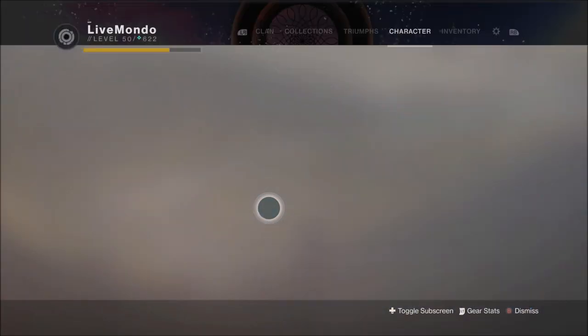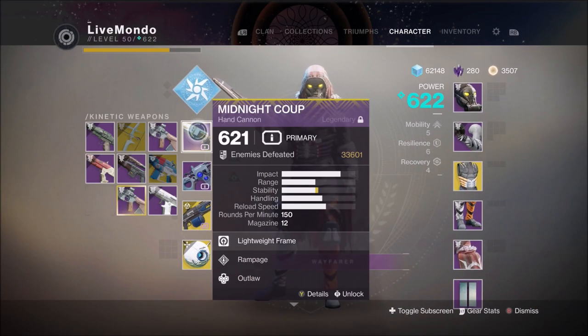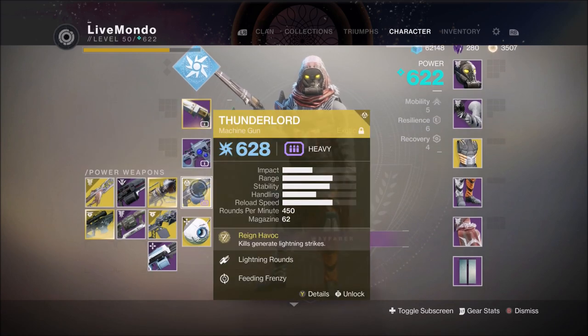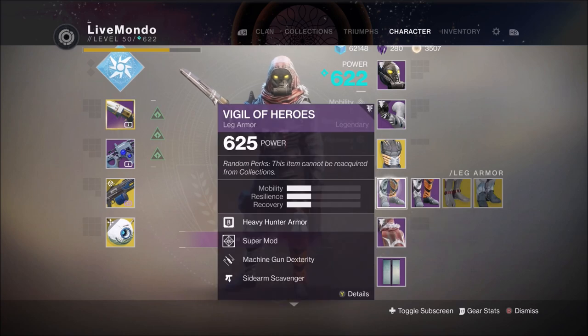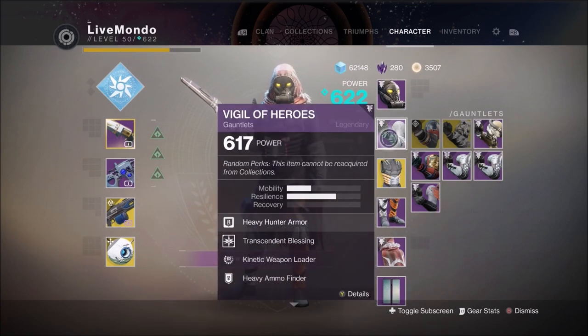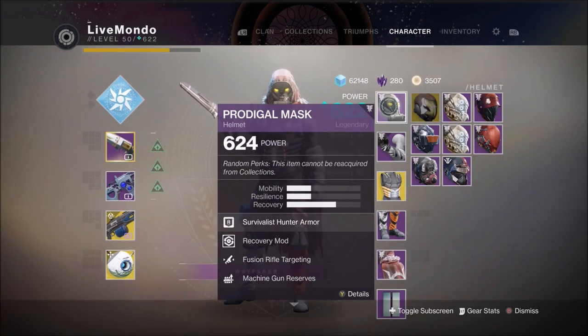We're doing it on Arc Strider Hunter, Midnight Coup. I picked the Void Monanam for Minotaurs and stuff, but it turned out it wasn't really needed that much. Thunderlord — obviously I'm using Raiden Flux because I'm using Arc Strider.